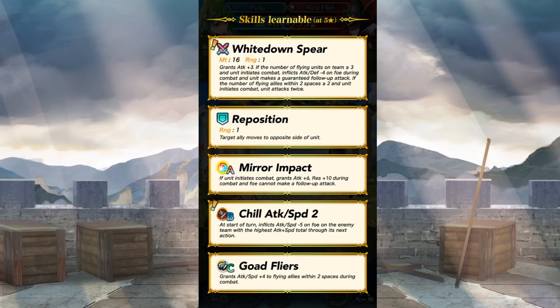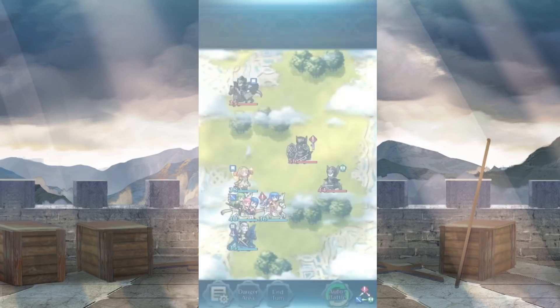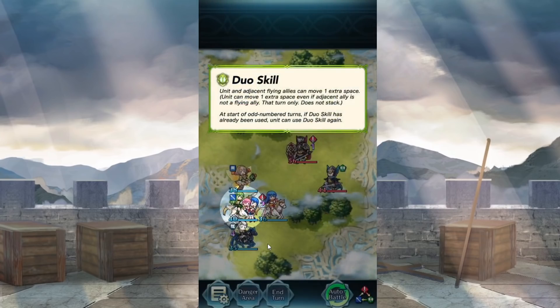She also has Reposition, Mirror Impact giving attack plus 6 and res plus 10 during combat, and Chill Attack and Speed as a new B skill — inflicting attack and speed minus 5 on the enemy with the highest combined attack and speed total. Since she's a duo character, she also has the duo skill: unit and adjacent flying allies can move one extra space, and even non-flying adjacent allies benefit. At the start of odd-numbered turns, if the duo skill has already been used, she can use it again.